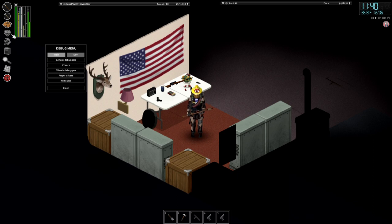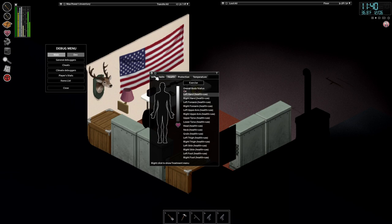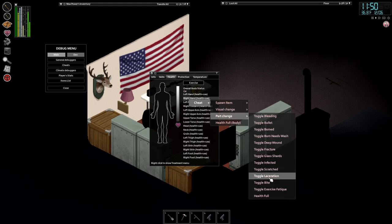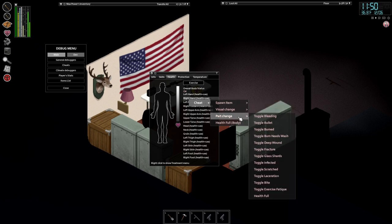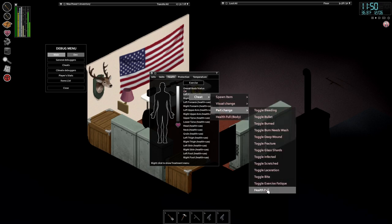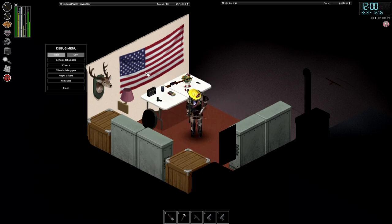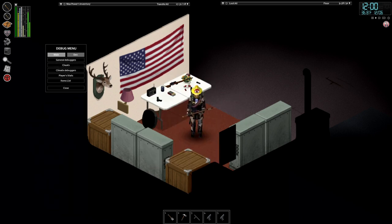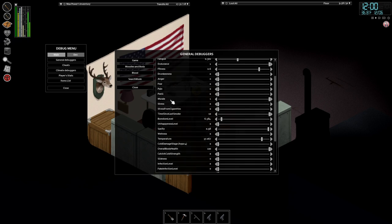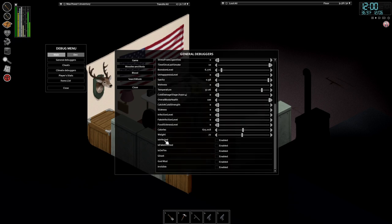To cure the zombie virus, you would go into your health tab on your character, then right-click. You can give yourself wounds. What you need to do before curing the zombie virus is heal yourself — you can heal a specific part like the hand, or you can full-heal your body. After that, go into the General Debuggers menu and go to Moodles and Body. Here you can change all your hunger, thirst, anything — all the moods your character has. If you are infected, the virus checkbox will be checked — you just click it to uncheck it. I just gave myself the virus and then cured myself, so that is how you do it.